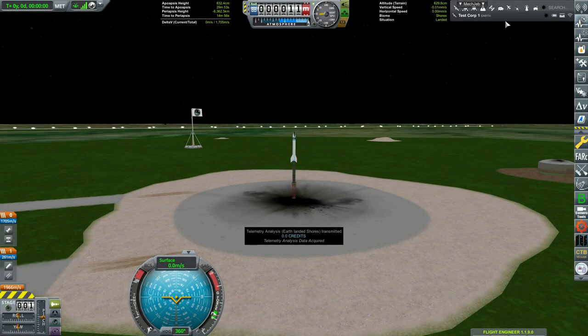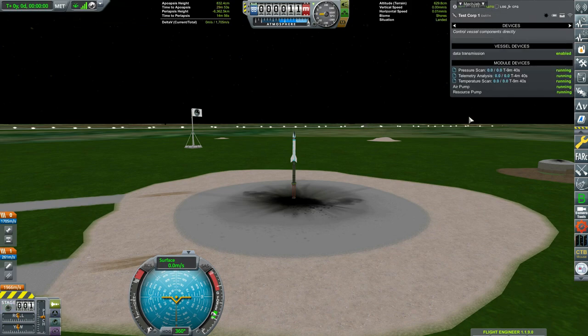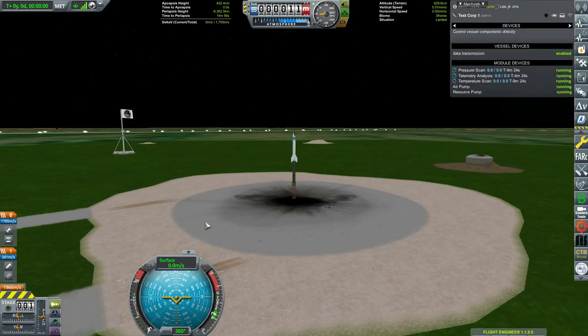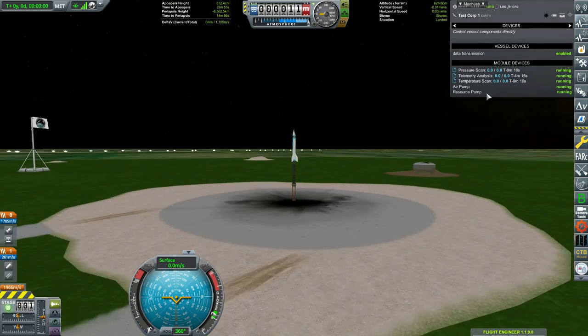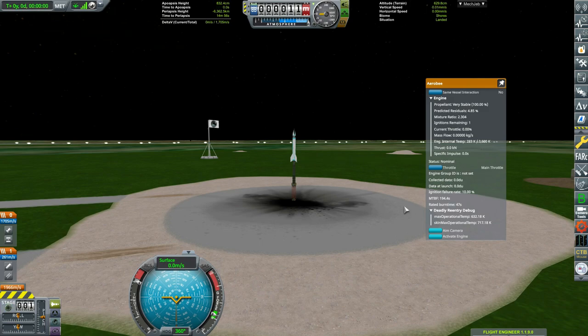One of the first things you want to do is make sure your science is running — you can do that with this little menu up in the corner — and make sure your staging is set up correctly. I talked a little bit more about the staging for this rocket in the last video. It's going to show zero of zero because there's no science to be gained from here. We won't actually start getting science until we're high above; that's one of the updates with RP1 — you can't choose science from flying low like you used to be able to.